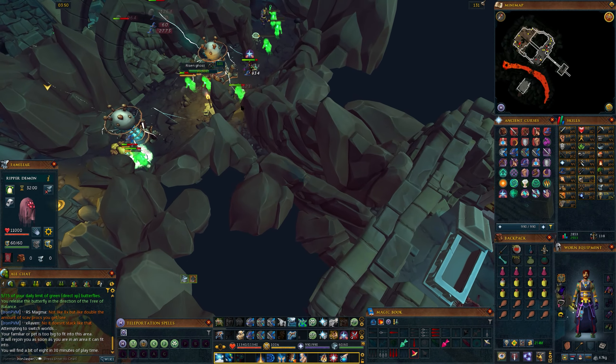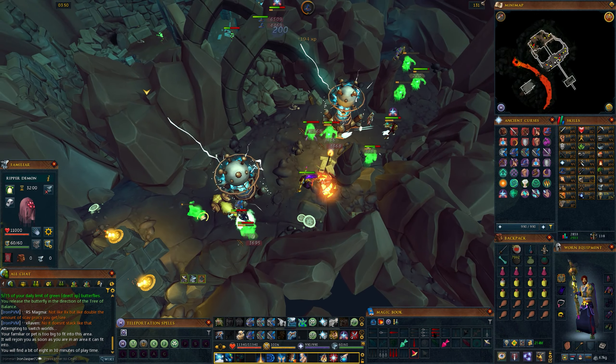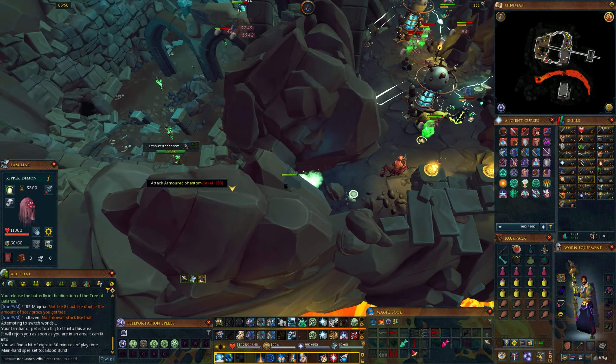This week Runescape saw some major updates to Fort Forinthry, Slayer, and the introduction of the Greater Sonic Wave Ability Codex. If you've already gone down into the new Crypt to try to get the Codex for yourself, you'll have noticed that the new Slayer mobs that drop it are no joke, particularly the Armored Phantoms.